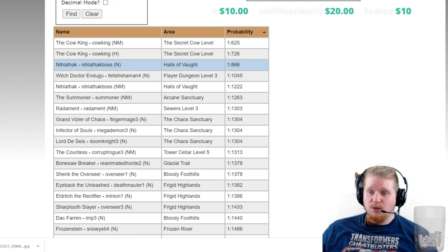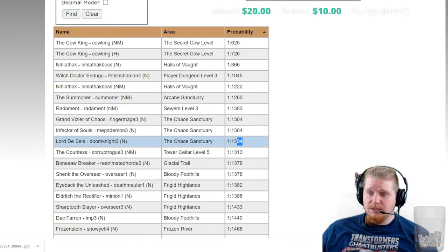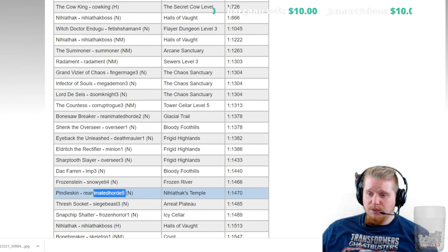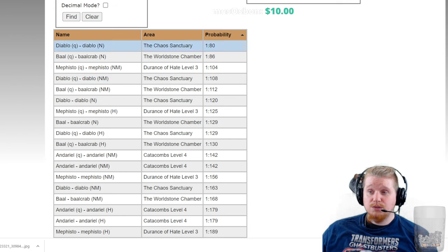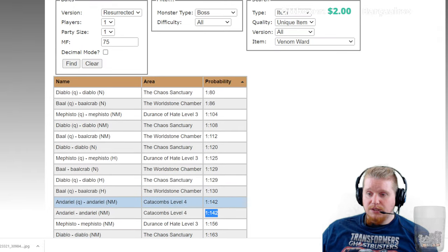That's actually not bad at all. Grand Vizier of Chaos, Infector of Souls, and Lord De Seis all have pretty good chances as well. Shenk the Overseer, Eldritsch the Rectifier, Dock Farren, Pindleskin, and Thresh Socket are all pretty good options too. As for bosses specifically, Normal Diablo comes in at 1 in 120. Nightmare Andariel is not really a good choice for an item you're trying to get in normal difficulty, so Normal Diablo really is your best bet for farming this item.